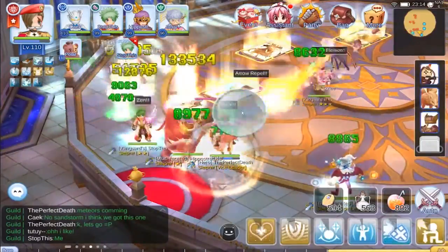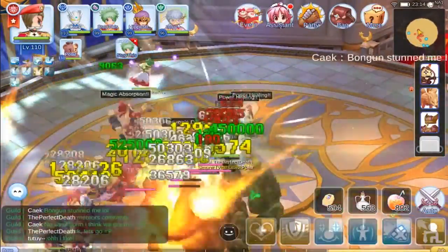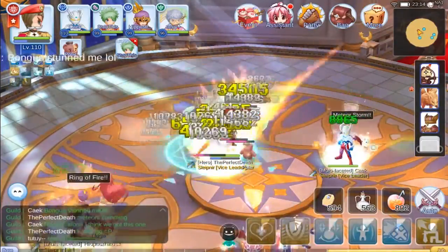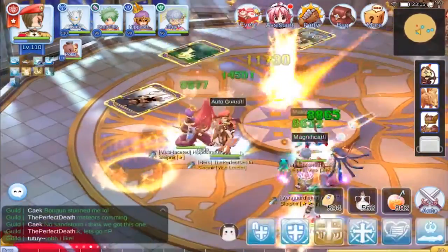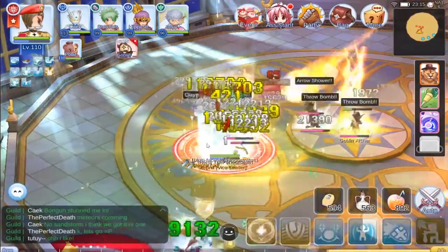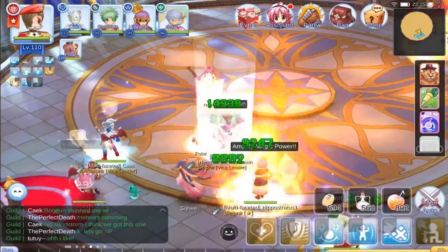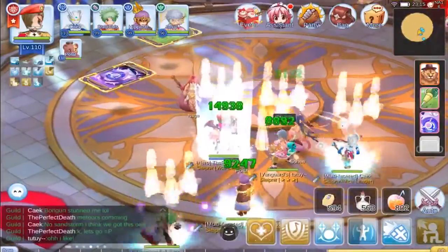One thing I can do as a tank against healer mobs is run up to the abune and just use taunt repeatedly — taunt, heal, taunt, heal. The heal mobs in Oracle all have to cast their heal, which takes about two seconds. In that time I can run in and taunt them, which prevents them from healing other enemies.